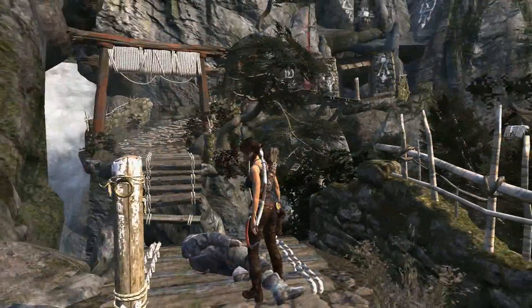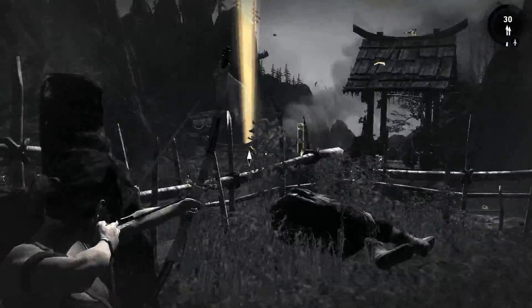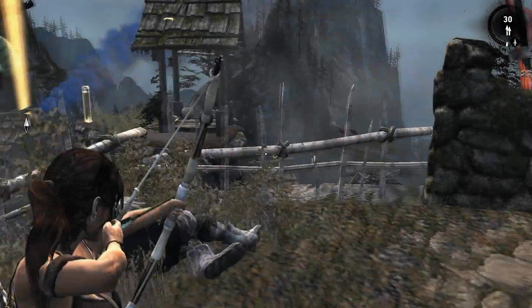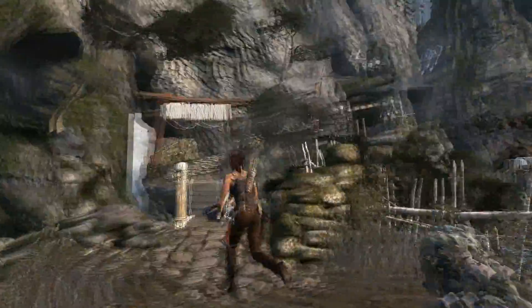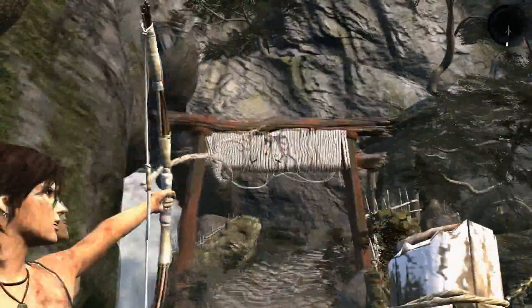Hey YouTube, it's DackleTheTrainer here. Last time we actually started making our way up to the mountain — we actually found a smoke signal to find survivors. And there it is, there's the smoke signal. Also there's a lot of stuff over there, a lot of birds. But as you can see there's actually a tomb — these signs here point that there's a tomb around, so let's go ahead.